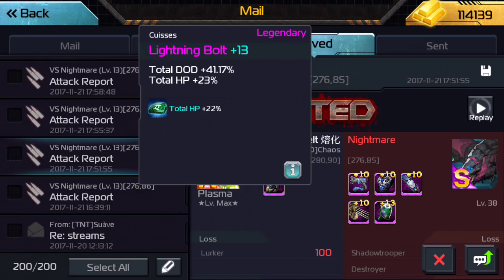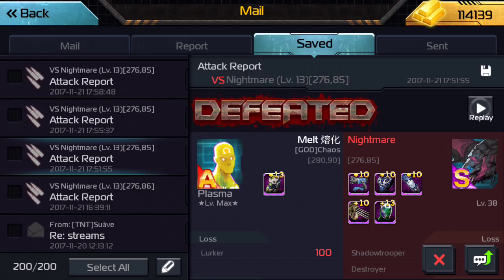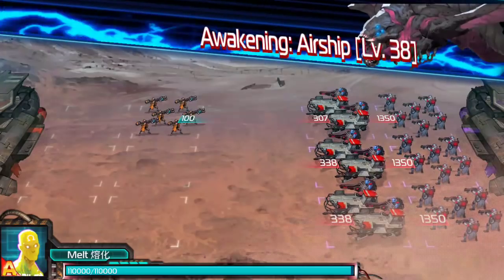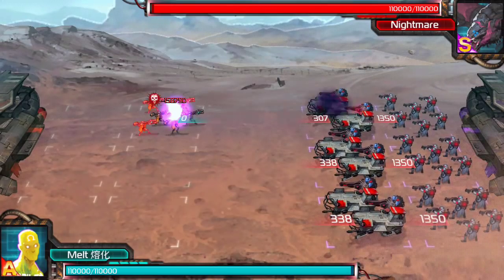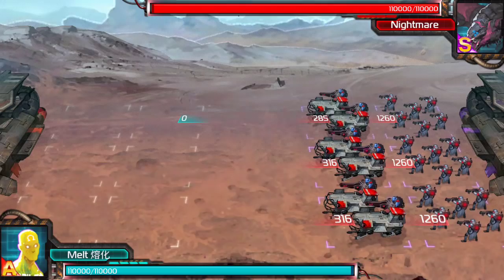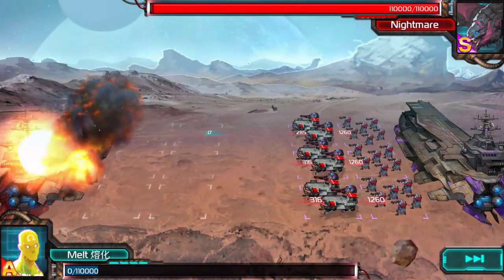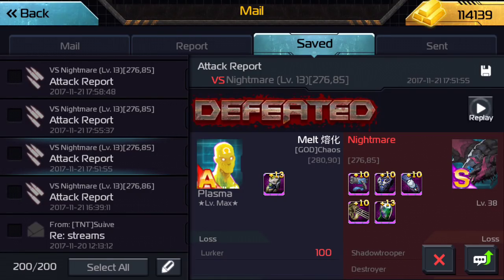Now we'll put on the first piece of gear — we're going to get 45% HP off of that. Our damage is going to go from 35,113 to 40,621. Our damage went up from 35,000 to 40,000. We actually gained 5,500 damage. So with 50% HP on gear, we ended up gaining about 18% damage for the bomb. That's good.